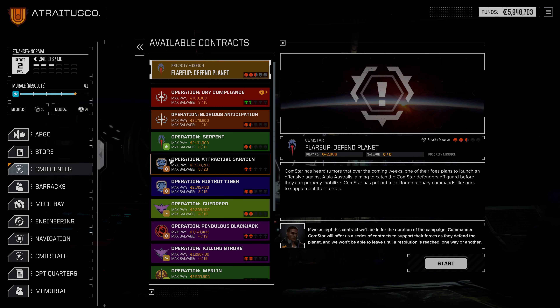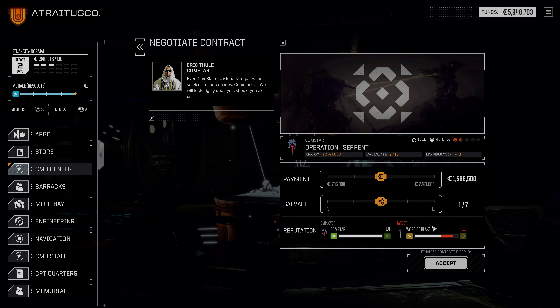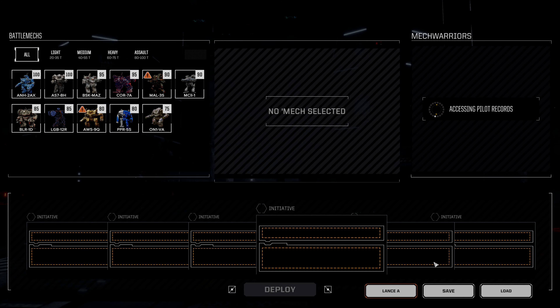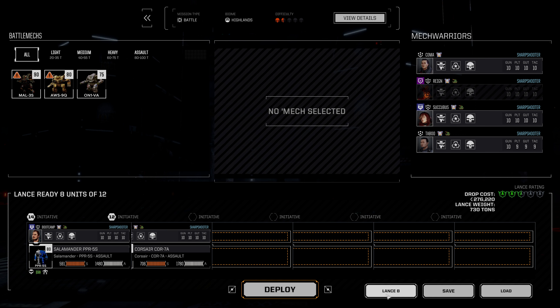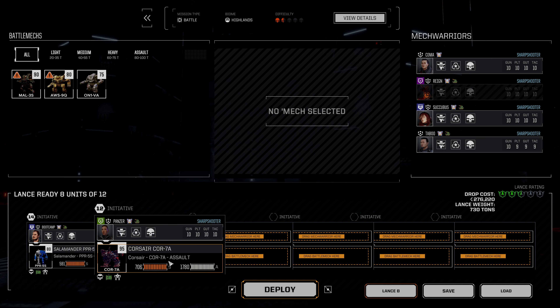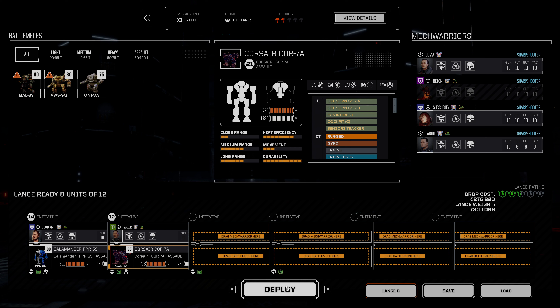Let's do something that is probably going to be a little on the simpler side. There's a six and a half skull mission, but there's also this one which is actually better in terms of pay for us. So we're going to do this battle - it's against Word of Blake, so we have to assume there's going to be more enemies than normal, but this is 2 million C-bills. Let's go ahead and take that and deploy.